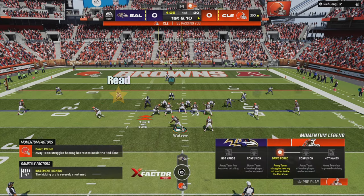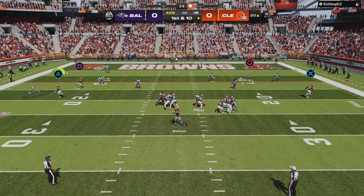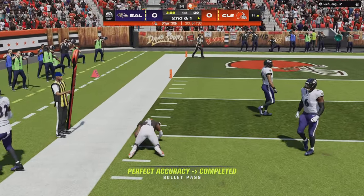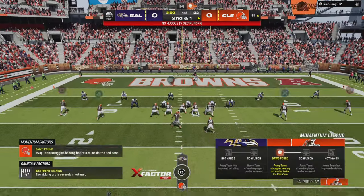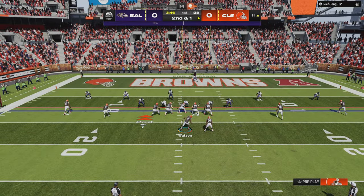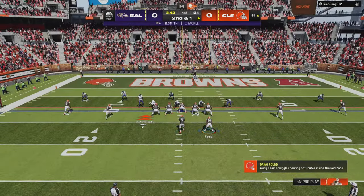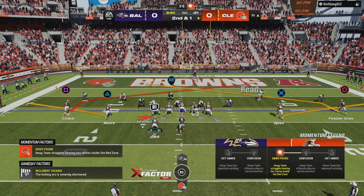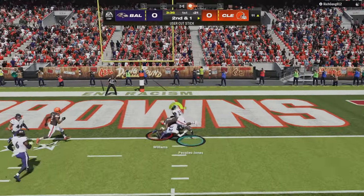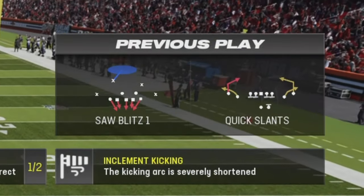Play number two: quick slants. We are using this against single high and we are attacking the second defender in — he can never be right. If we have receivers on the outside who can win against man-to-man coverage, you can run this play against pretty much any single high defense, man or zone. Here's another example where he's running man and we run the same concept, attacking the second defender in.